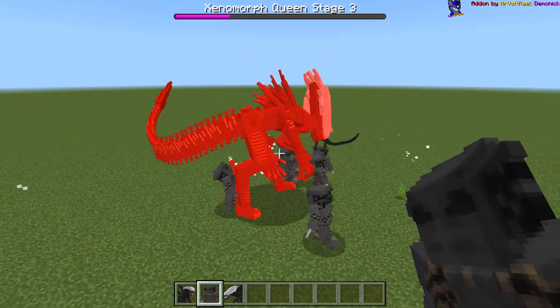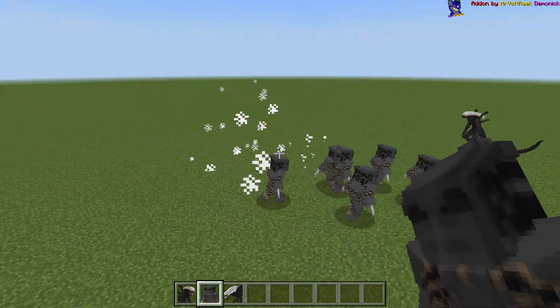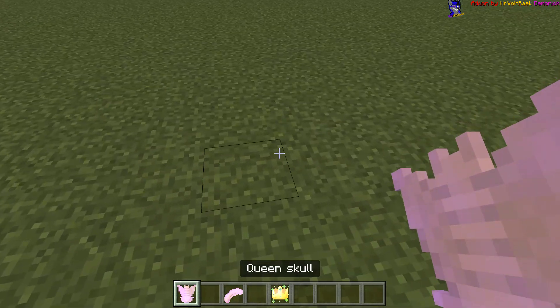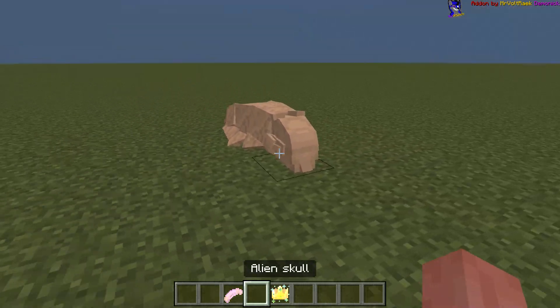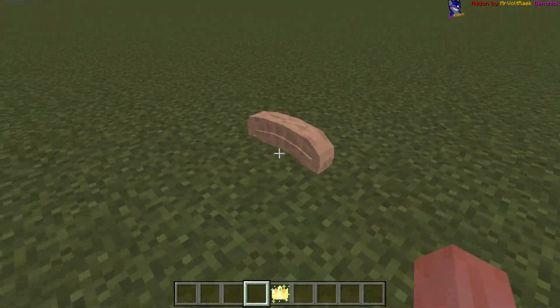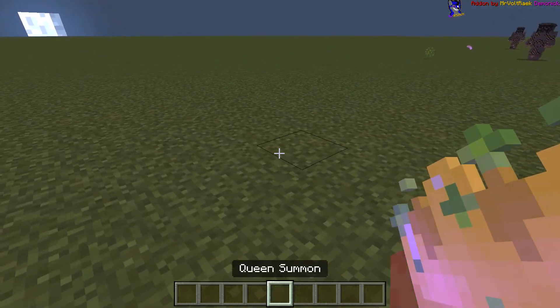Nothing really changed on stage 3 as I see. Rest in peace, queen — you will be missed. By the way, we have skulls here you can place as decoration: the queen skull and the usual drone skull. And we also have a queen summon.